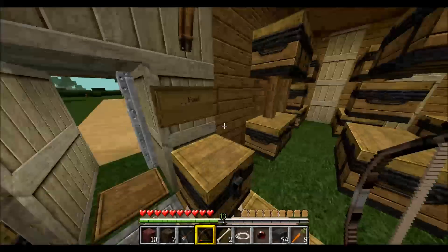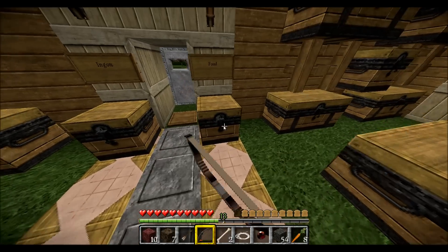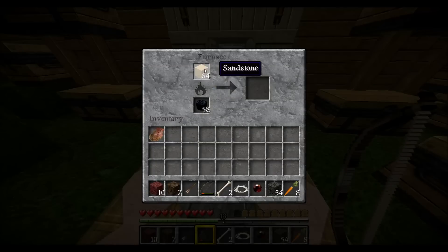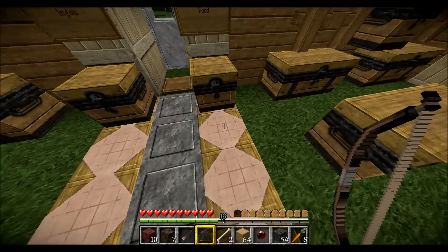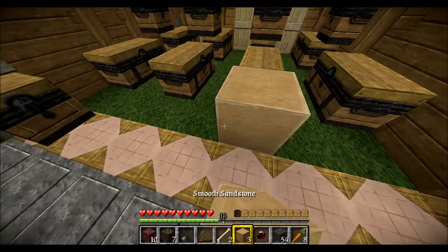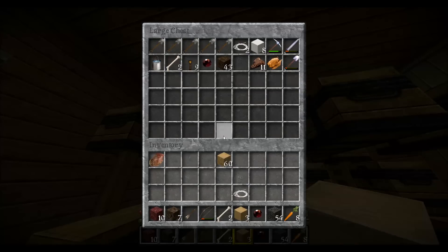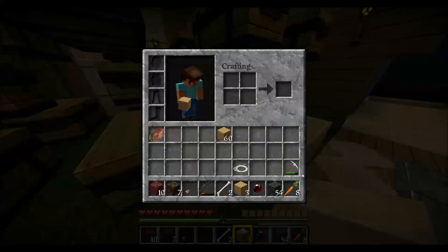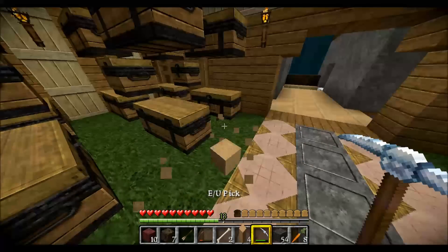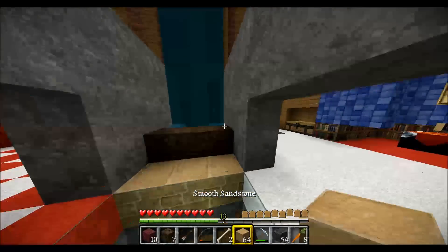I said I would finish the roof, so I should probably try and do that. I never even planned what it was going to be like. I'm sure you can get like sand brick or something — smooth sandstone! What does that look like? Okay, I guess we'll make it smooth sandstone because that actually looks quite nice. And what does this break into? More smooth sandstone — awesome. So we're going to have a nice little smooth sandstone roof here.